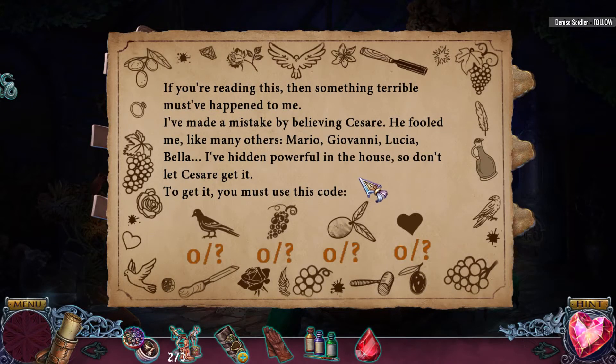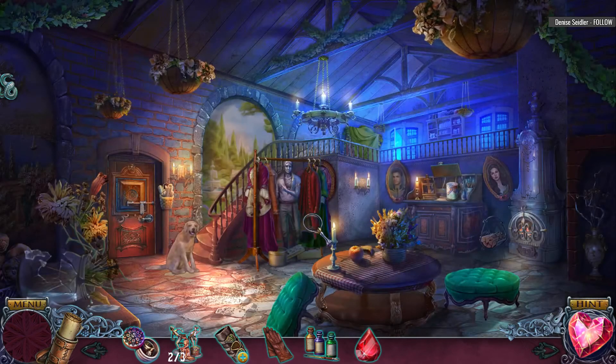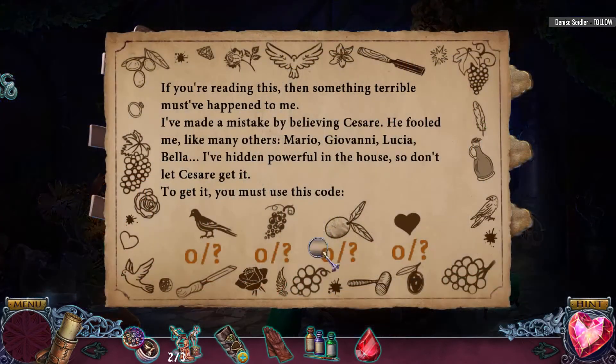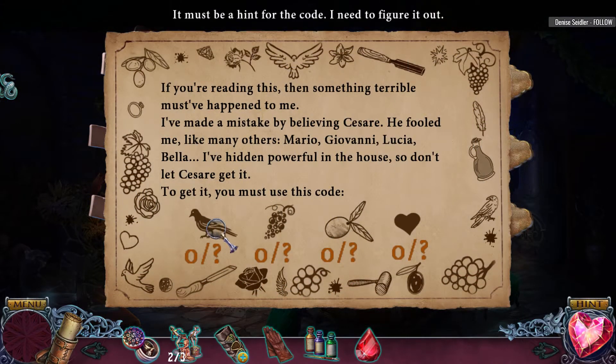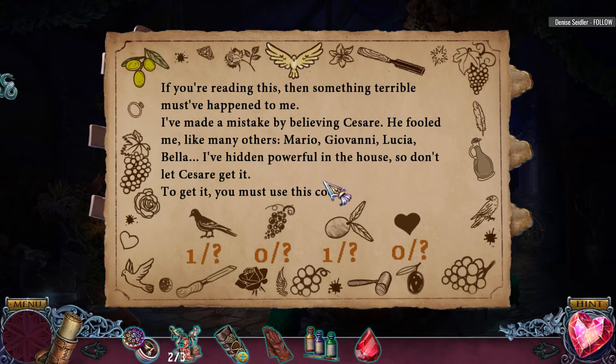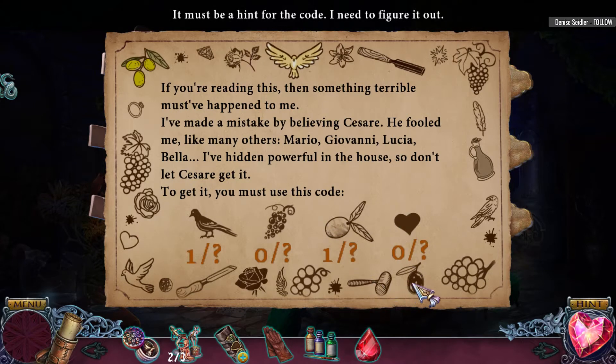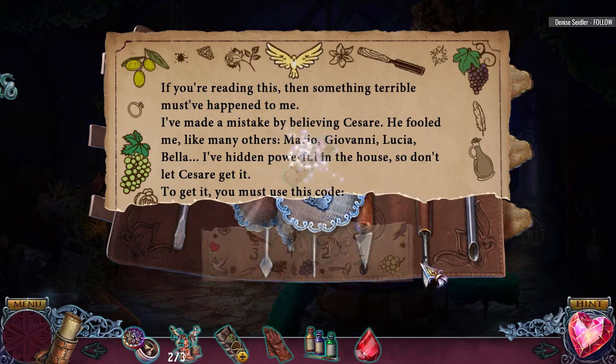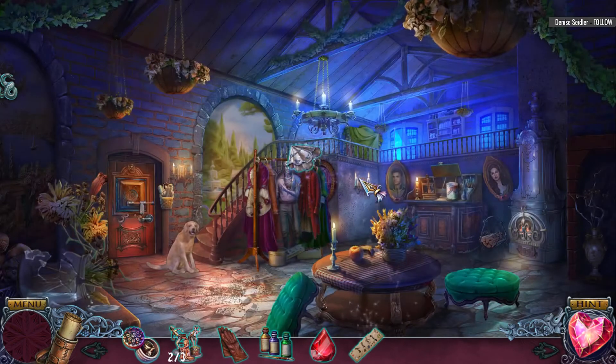I've hidden something powerful in the house, so don't let Caesar get it. To get it, you must use this code! I'm a little confused here — am I supposed to do something with this? Three something... 3421 is the code! 3421!